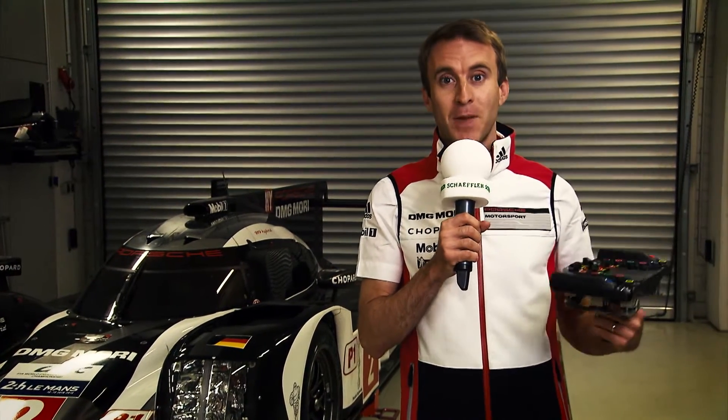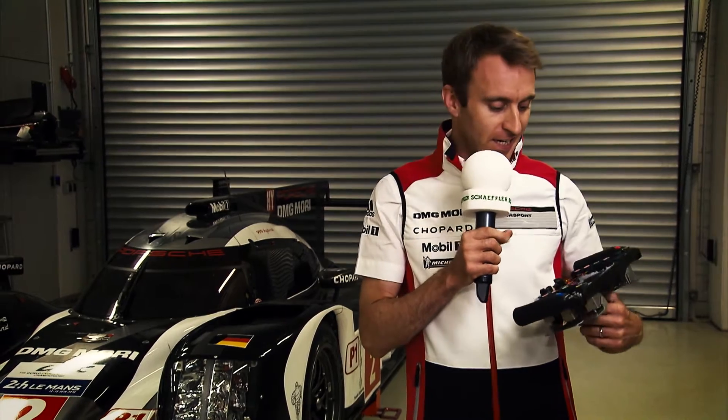So here we are with our steering wheel from the 919 Hybrid, and as you can see there are many buttons, switches and paddles. There are around 30 of these on that steering wheel with a lot of different functions.